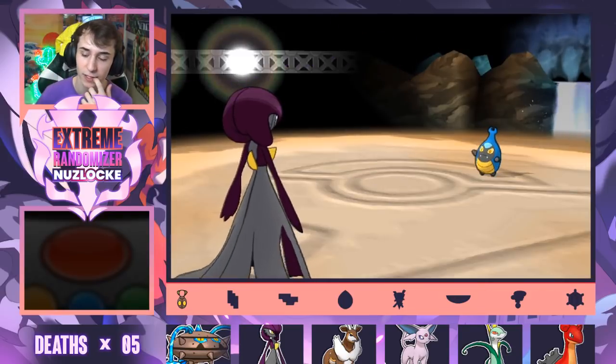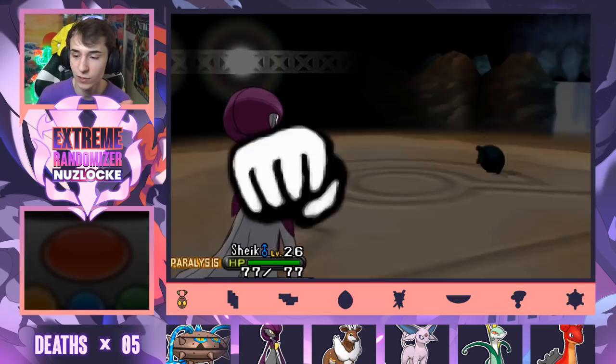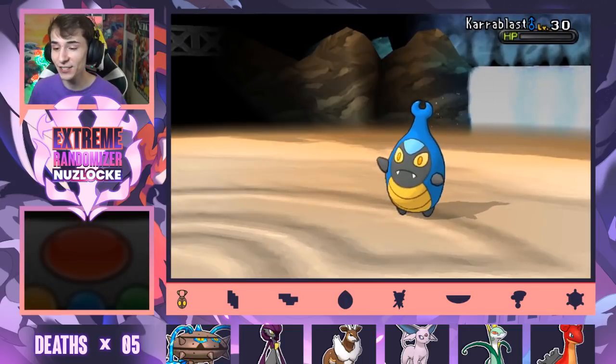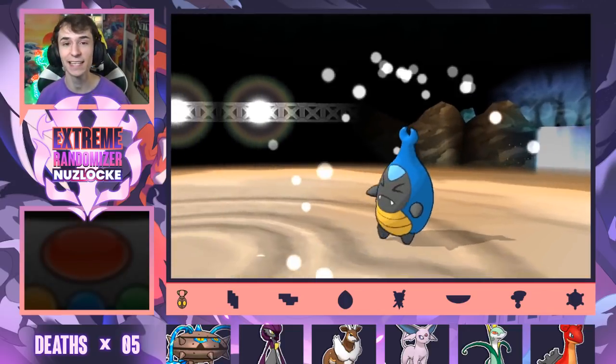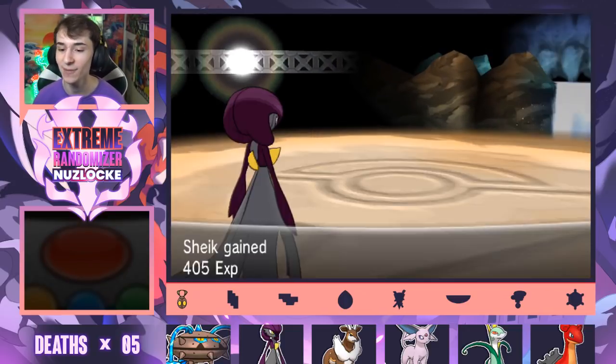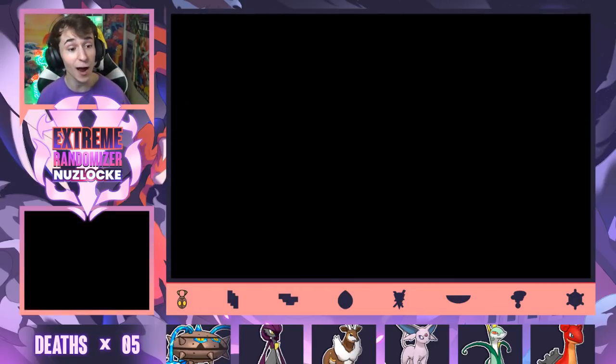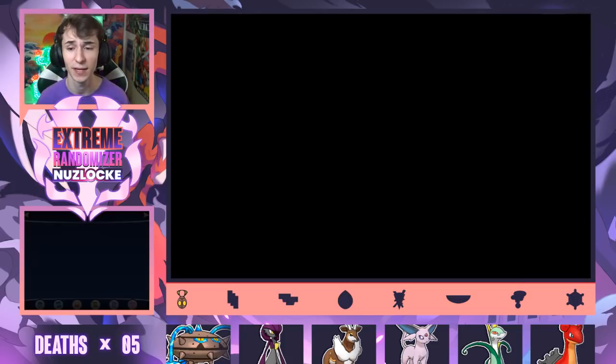Clangorous Soul. So as long as he doesn't go for Close Combat, should be good. And we are. So we have officially beaten Grant. We got our second gym badge of the Pokemon Y Extreme Randomizer Nuzlocke. That is absolutely clean. Because now the game goes a little bit more fast-paced.